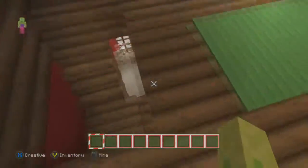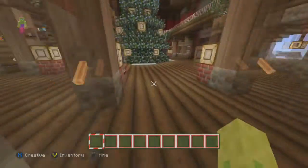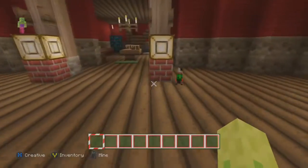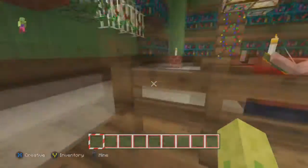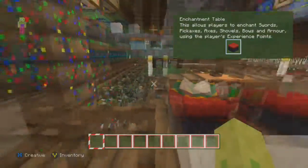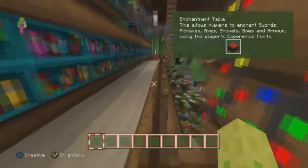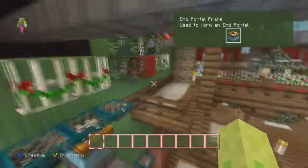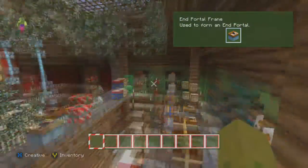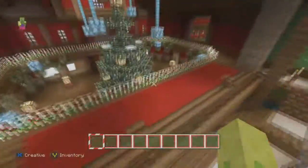There's no ladders — did they think of that? Oh, stairs! Wait — is that a rabbit? Oh my god, that is actually so cool! Those lights again. There's an enchantment table — I don't really know what you do with that. Yeah, basically that's this building done.